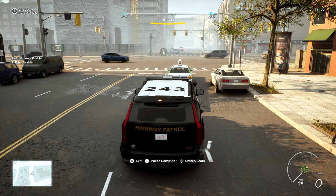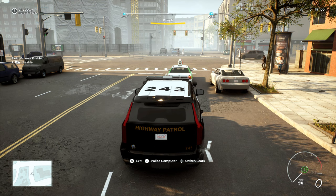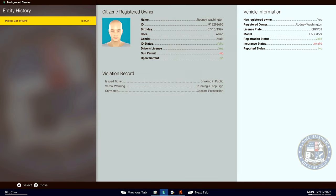I thought that taxi cab in front of us was just going to go right through that red light. Why not — let's go ahead and give them a cheeky little check on the system and see if anything is amiss. Rodney Washington — according to that check, they don't have any valid insurance.